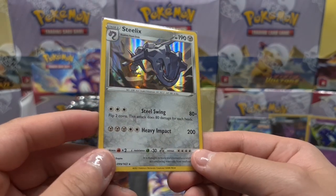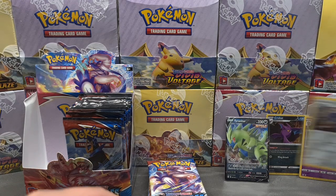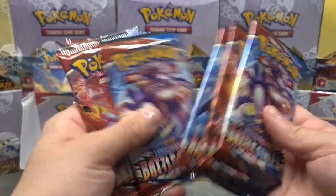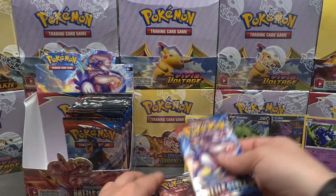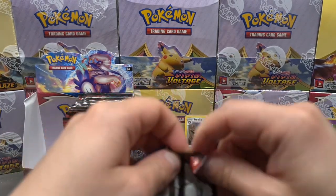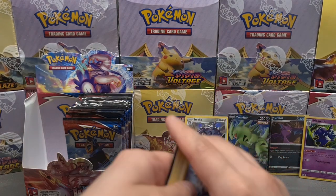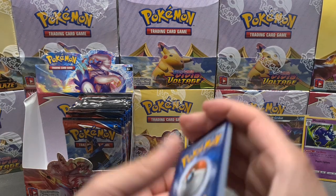Thank you very much — it's really nice and shiny. We have one, two, three, four, five, six, seven packs left. Let's open the Gigantamax Urshifu Rapid Strike version. I still had a call but it wasn't the best one — a green card, so I know this won't be the best pulls in this one.